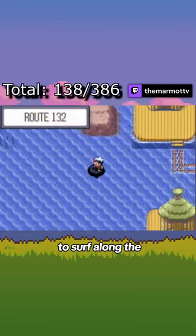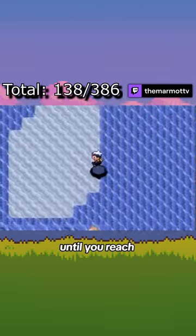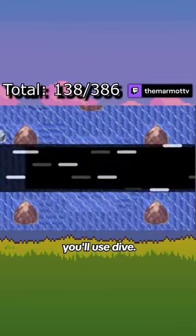Next, you will need to surf along the strong currents west of Pacifidlog Town. You'll need to cross a few islands and shallow areas until you reach this specific one. On the western side, you'll want to go from this spot, which will carry you to this dark patch of water, where you'll use Dive.